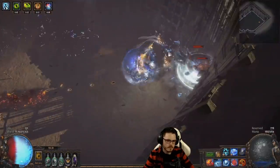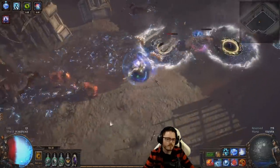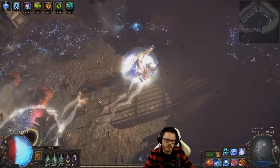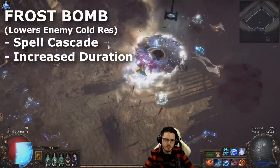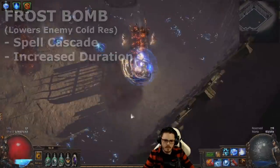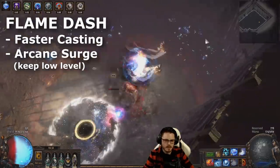You could eventually swap into a really nice fossil crafted ES Helmet that also has lowering of cold resistance to nearby enemies, but it's pretty difficult to actually make one good enough. Frost Bomb is used to lower enemy cold resistance and can be linked to Increased Duration and Spell Cascade to give it excellent coverage and uptime. Flame Dash, Faster Casting, and Arcane Surge are used for mobility and a small extra buff.